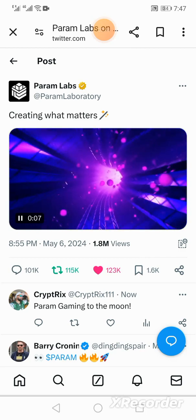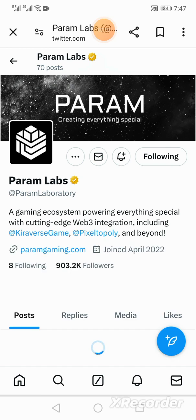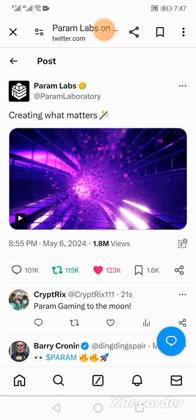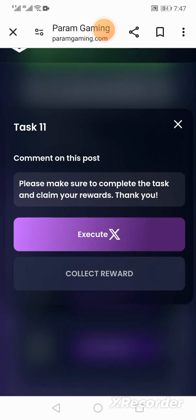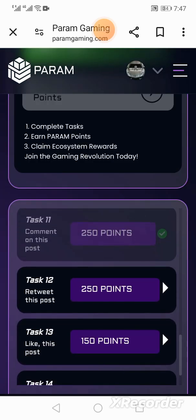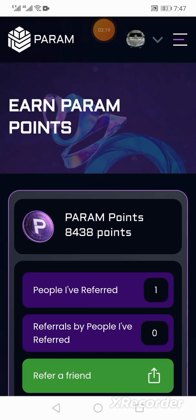Feel free to go to Param Gaming Labs on your Twitter as well and give them a follow. Then you go back to your Param Gaming platform, hit Collect Rewards, and that completes the task. You'll see task 12 is next and your Param Gaming points will start accumulating.